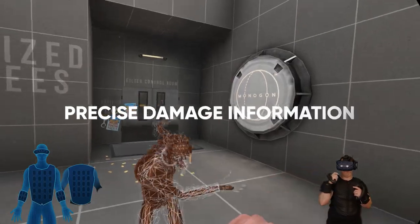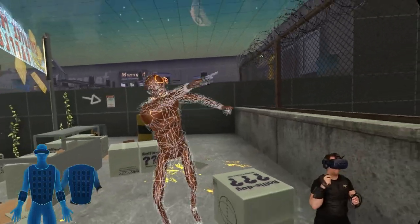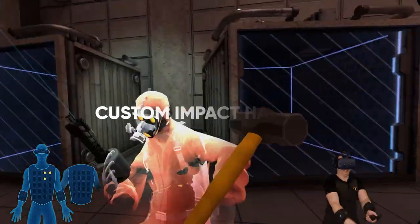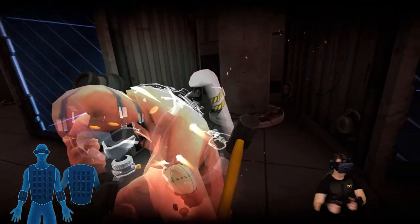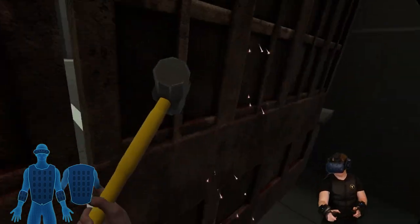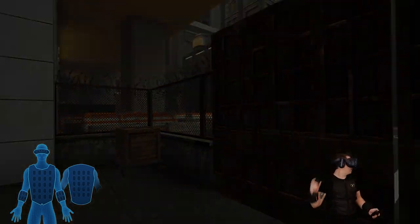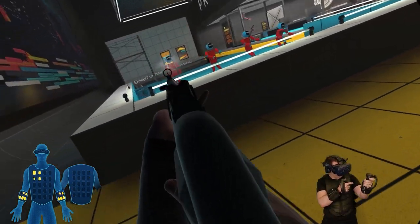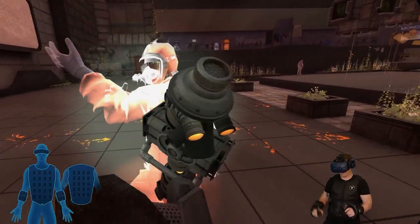Enemy attacks of all types are felt with directional accuracy. Impact haptics trigger on the arms as you swing hammers, crowbars and bare fists to smash through barriers and enemies. Every weapon in this game feels unique through the immersive haptic recoil patterns on the TacSuit.